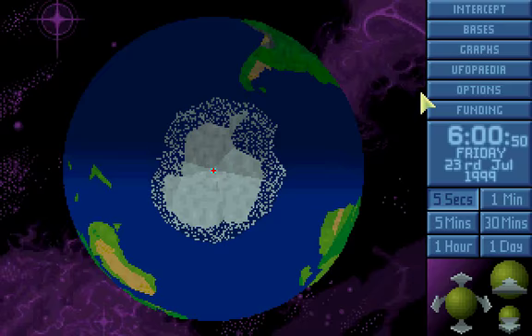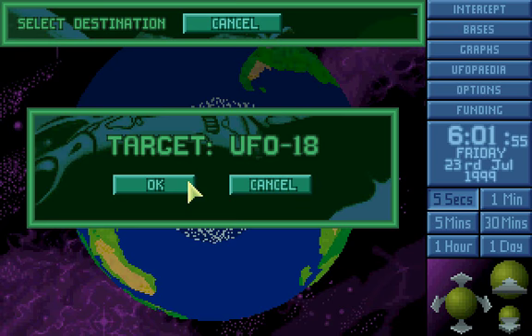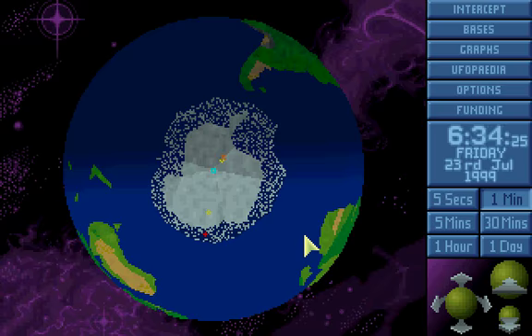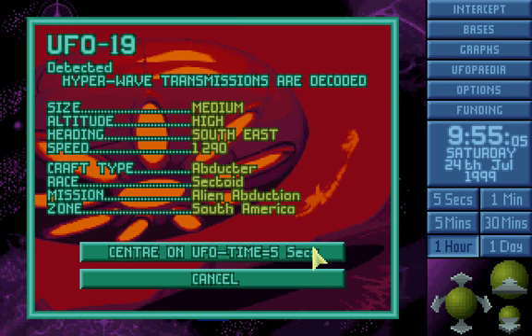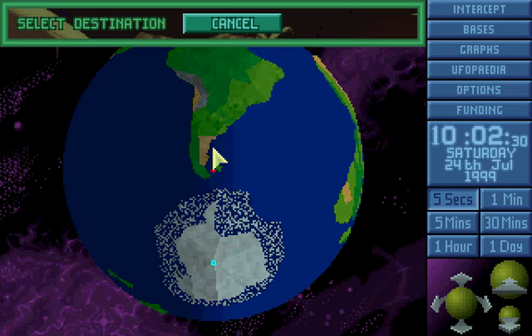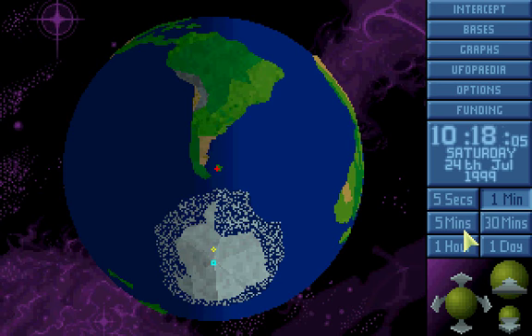We can probably intercept that now. I'm just curious as to how that thing has come from here. Is there another base? No, there isn't. Return to base — we've lost track of it. Go to the last known UFO location where you'd find it.